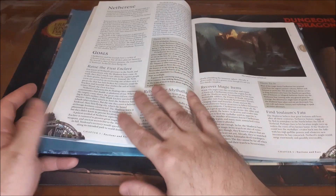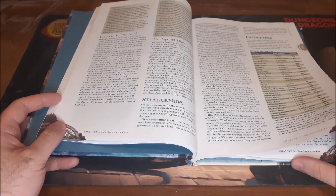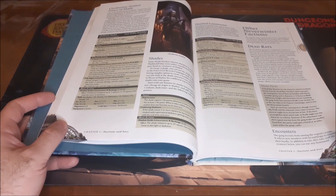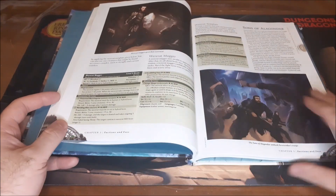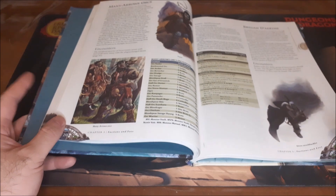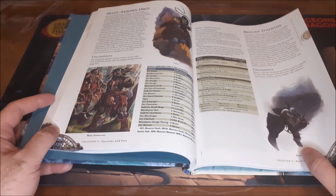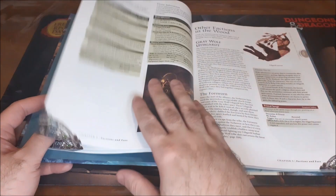The faction section also includes Lindra Shadowmantle, one of my favorite villains in recent Forgotten Realms history. Then you have the Netherese or the Shade Empire — unfortunately with 5th edition, Netheril went back to being the Anauroch desert, which I kind of hated since I really liked the fact that the Netherese had returned. Then we have information on the Harpers, one of the major factions available as a player character choice, the Many-Arrows Orcs, and also the drow faction Bregan D'aerthe, which is ruled by Jarlaxle.